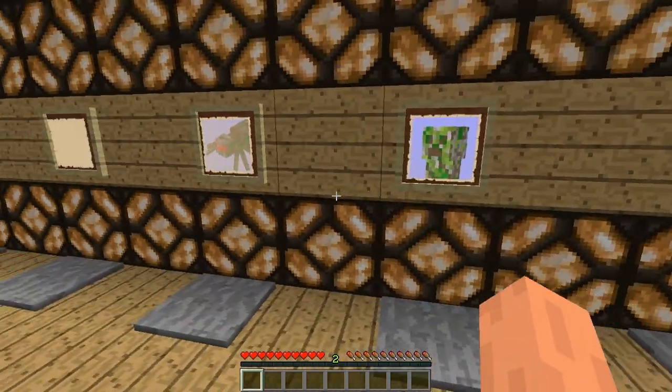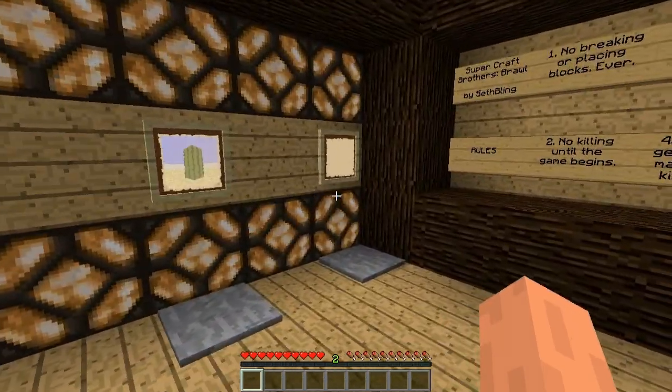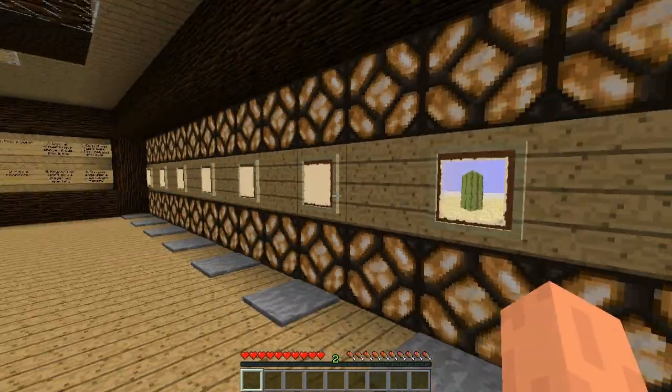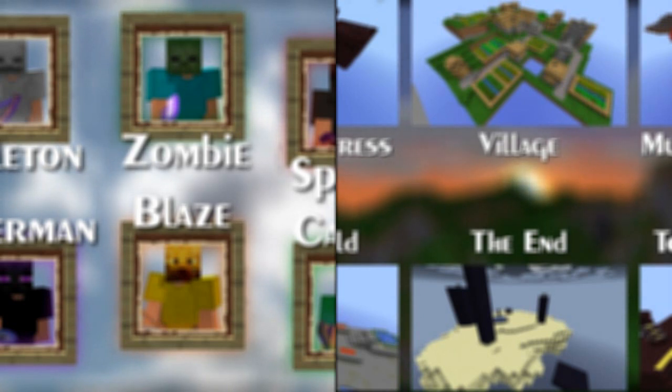As soon as I got into this map, I'm like, whoa, there are a lot of classes and a lot of maps to choose from. And I'm like, how in the world can I show this off in a video? This is what I did. Right now, the screen is split into two different sections. The section on the left is a character selection screen. Click on that, and you'll be taken to a video where you can select from any of the classes that came with this map.